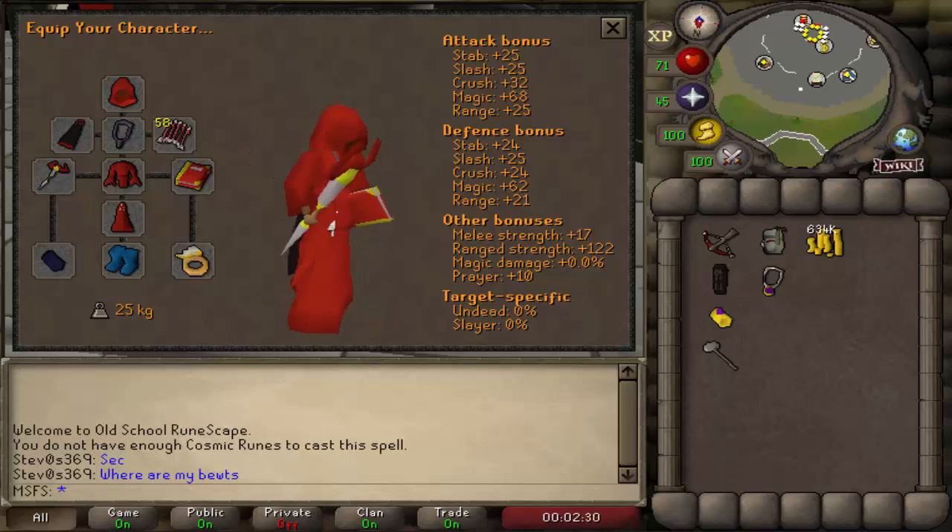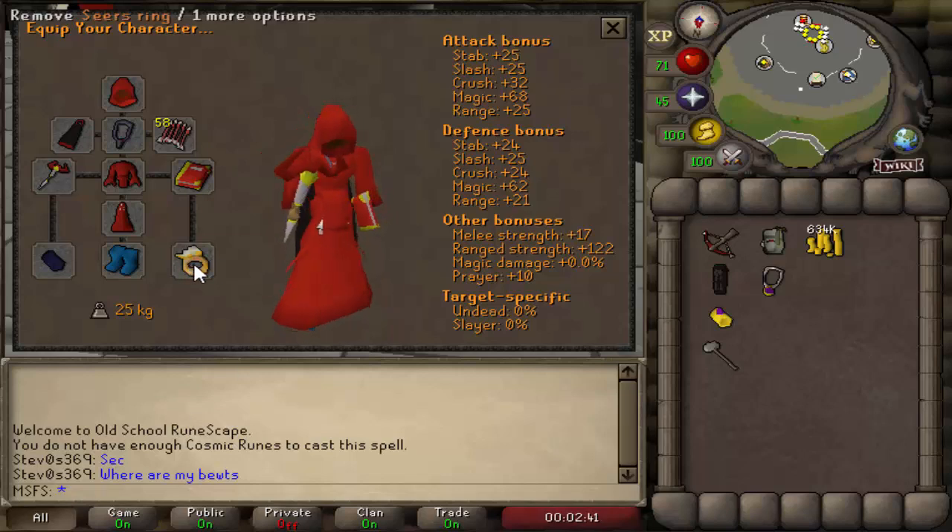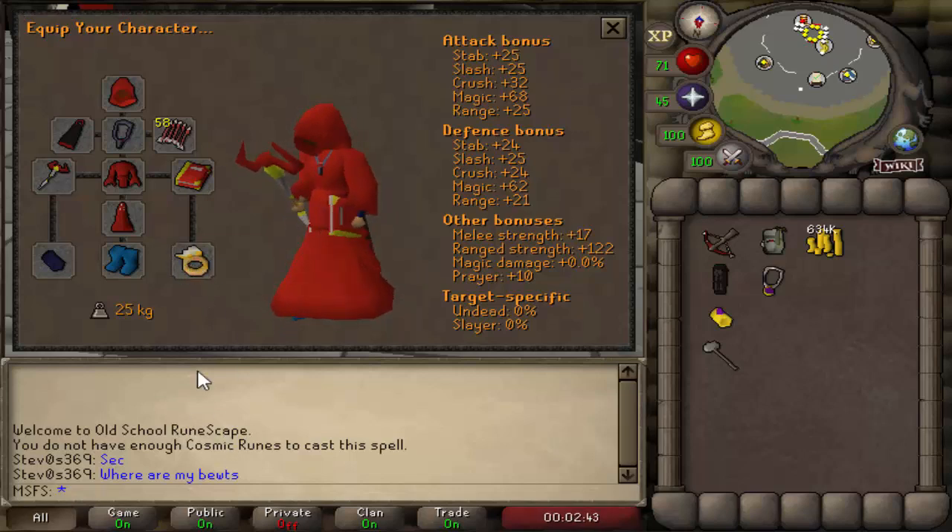Before we move on to getting Ancients Unlocked and getting a 6c attack and moving on to the next pure, the final upgrades we really need for the Baby Pure Max Set From Scratch is an Occult Necklace and basically a B-Ring - that should be the Baby Pure Max Set done. That costs around 3 to 4 mil, so we're just going to go out PKing today and try and make some money.